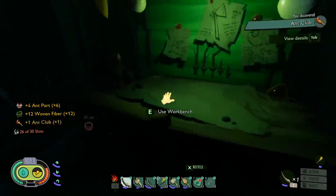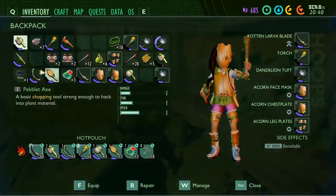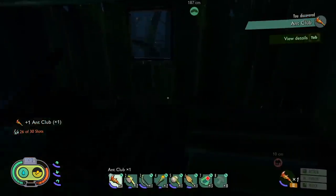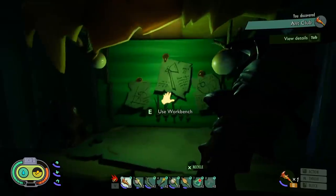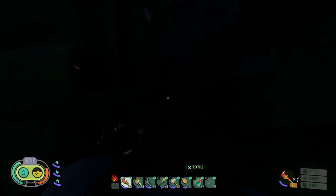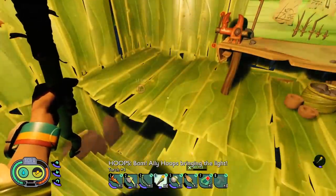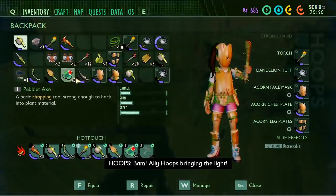Now we've got the giant ant club. Let's see how this thing is. I wonder if I can equip the torch at the same time — no, it's a two-hander. That's annoying because I expect to be going cave diving today. It's even glowing a little bit. Unfortunately I can't equip my torch, so I'm going to need both of these weapons now. We really need a bigger backpack because I'm holding a lot of weapons.